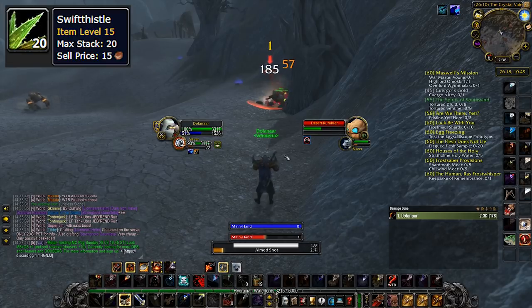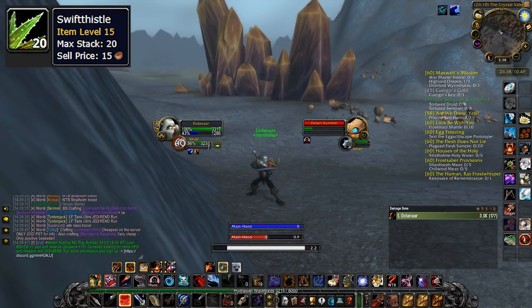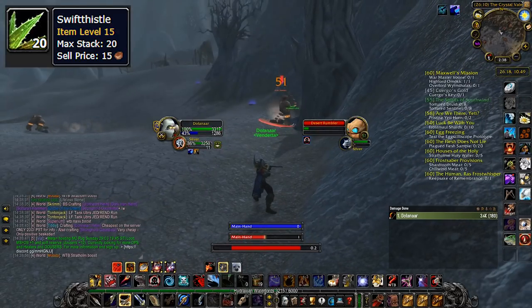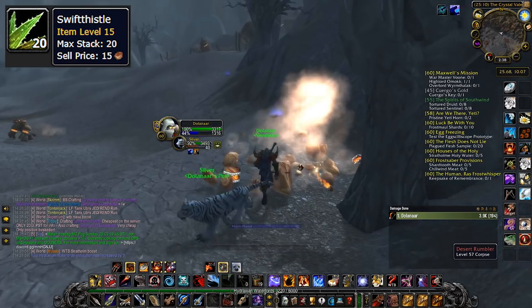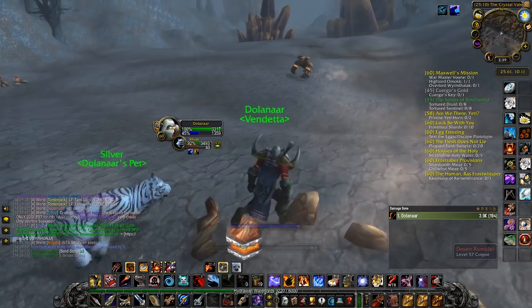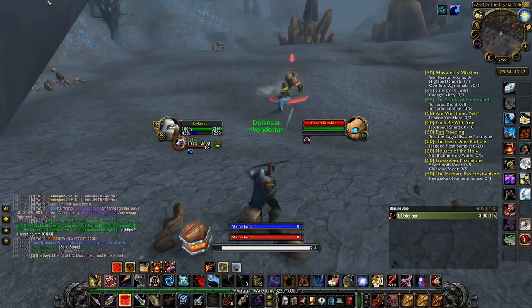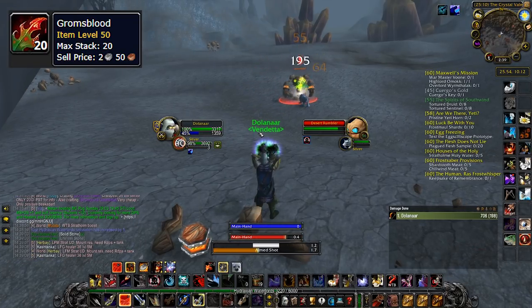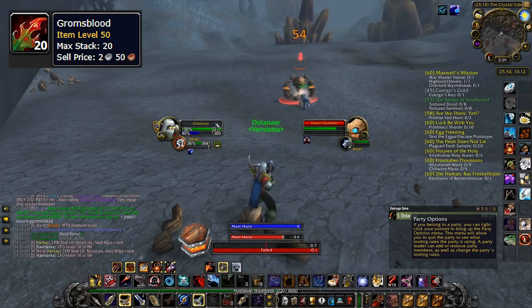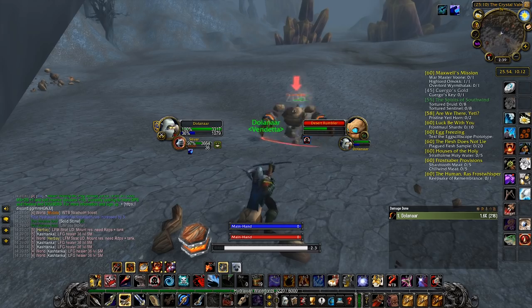Swift Thistles — these are used to make Thistle Tea, which is used by Rogues. Since Rogues scale very well with gear, you might be seeing a lot more of them in AQ and Naxx, and on really tough bosses in serious raiding guilds they will most likely be required to use this for a DPS increase. Grummsblood is used to make Mighty Rage Potion, which is used by Warriors, and for the same reason as Thistle Tea, this might go up in demand as well.